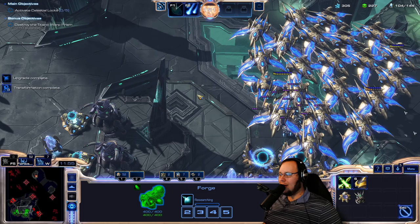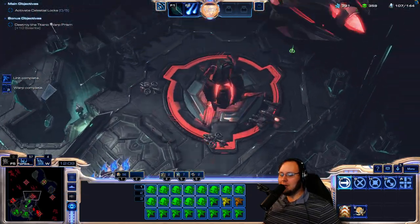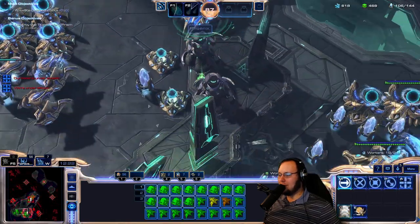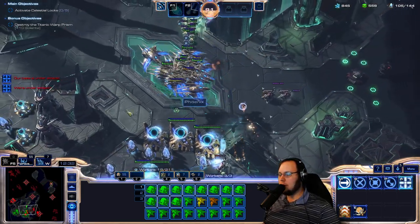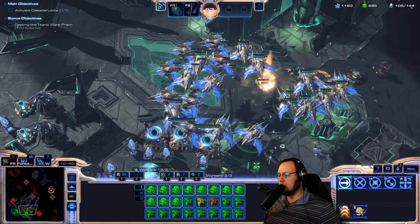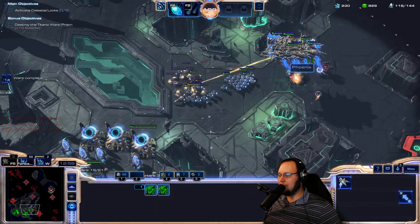We're going to start moving out pretty soon. I'm so concerned about the end of the mission and all the stuff we have to kill. I love how nimble the Phoenix is — it can cross the entire map in like seven seconds. I forgot how big Void Rays were. But Spear of Adun — pretty darn good. Move over here, try to take this stuff down. Take the Raven out. The raven missile may have been able to kill them, but not permanently.